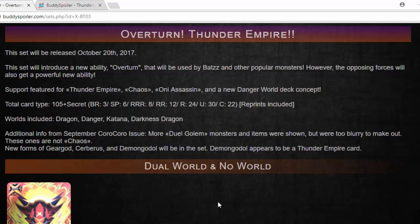This is the set where they introduce a new ability called Overturn, which is a once-per-game ability used by BarlaBots and other popular monsters. Looking at the September Korokoro issue, there were some Duel Golem monsters and items that are not Chaos, but they were too blurry to make out effects, so they were not posted on Buddy Spoiler. Also looking at new forms of Gear God, Cerberus, and Demi-Goal — apparently Demi-Goal is supposed to be a Thunder Empire. Check Buddy Spoiler, link in description below.